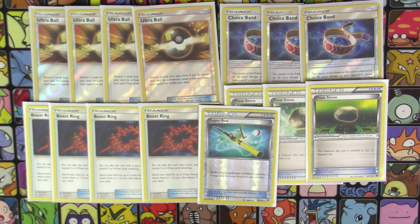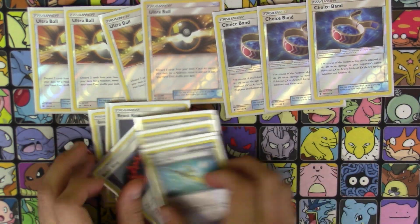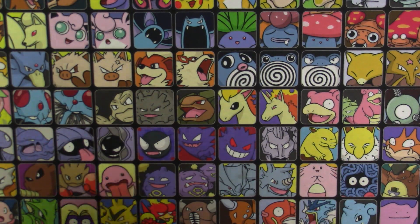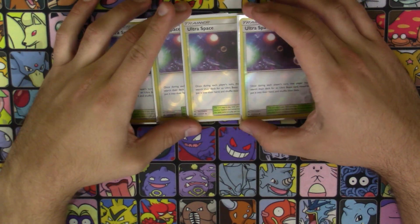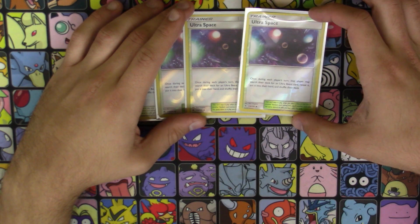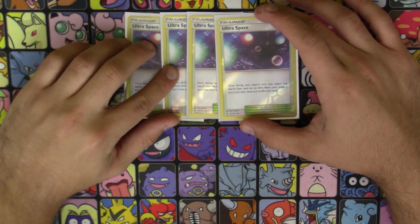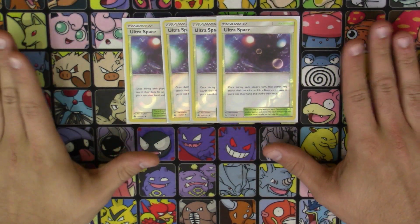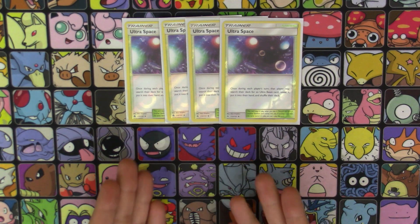Last up for items is one copy of Super Rod — just to recycle back Pokemon and basic energy. For our Stadium, we're running four copies of Ultra Space. This is how we search all of our Ultra Beasts — once during each player's turn, that player may search their deck for an Ultra Beast, reveal it, and add it to their hand. I run four copies to increase consistency, since for Naganadel specifically I prefer this slightly over Mysterious Treasure — there are still some things Mysterious Treasure can't get in this deck. I just want maximum consistency, which is why four.